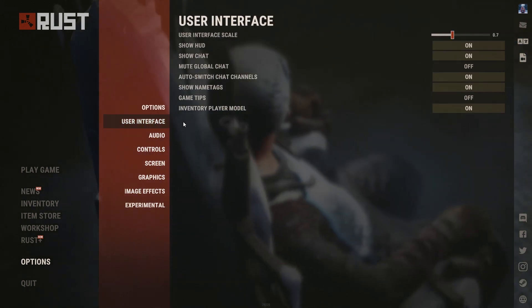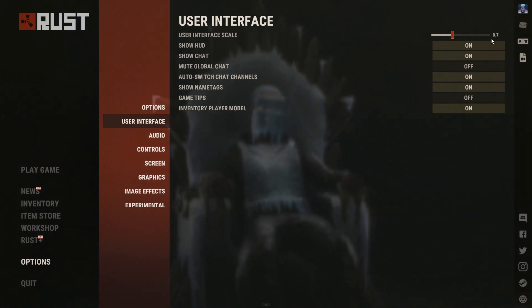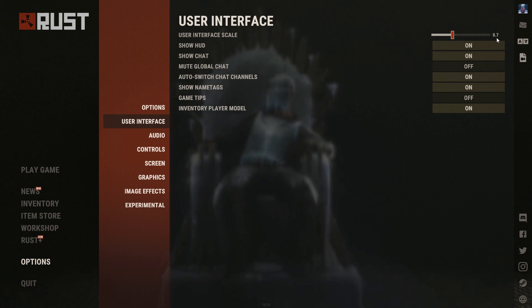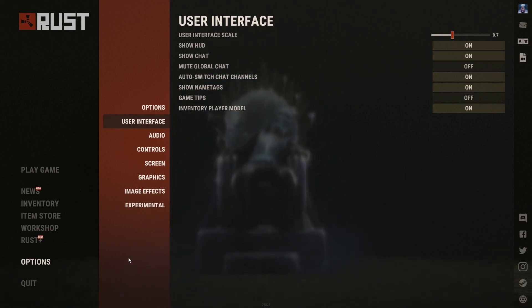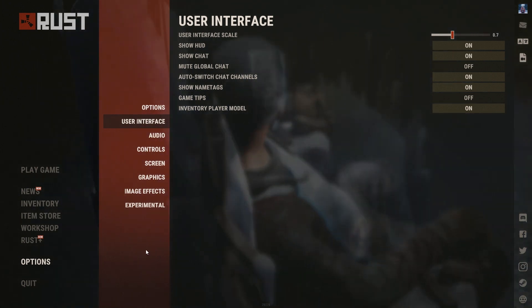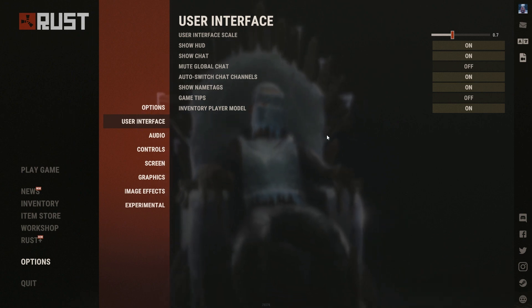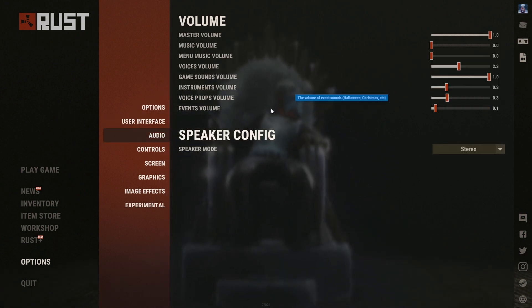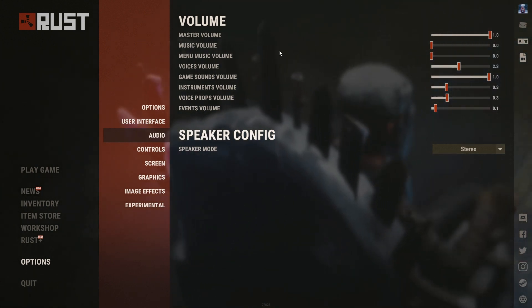After that we have User Interface. I have the UI scale at 0.7, which means your chat and inventory will change size. After that is Volume — I keep it at the standard level.